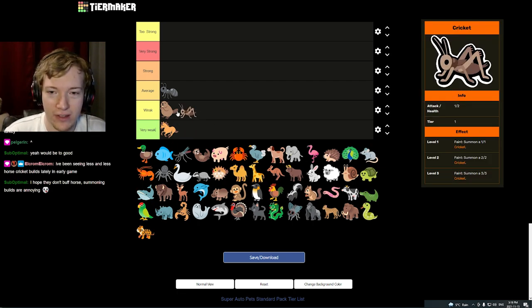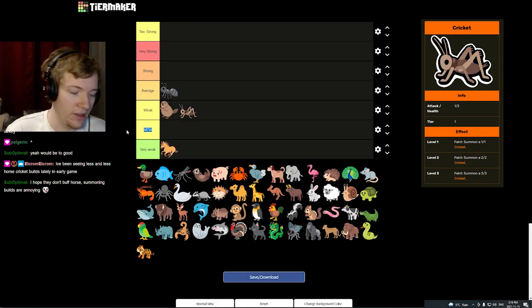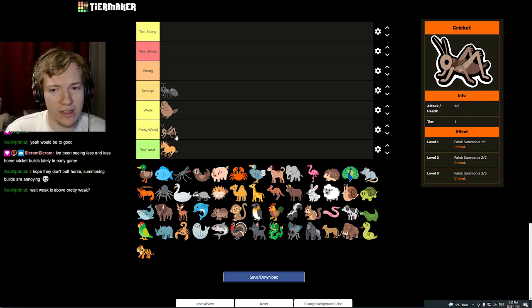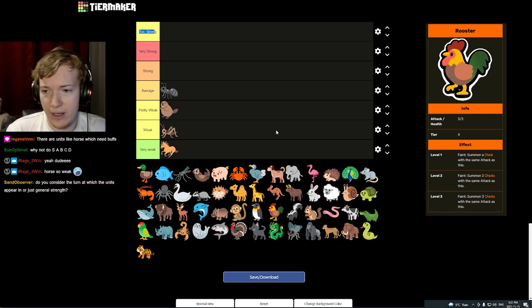Cricket is in between the weak tier and the very weak tier. We're going to make a tier in between — we'll call it 'Pretty Weak.' The reason we're putting Cricket in between Beaver and Horse is because Cricket is actually pretty acceptable with a couple of different builds. You can do some pill engines with it, it can be useful, and it wins early rounds fairly well. We'll also throw the Rooster in 'Too Strong' for now — there's only one other animal that rivals the scaling of the Rooster, and that's the Leopard.